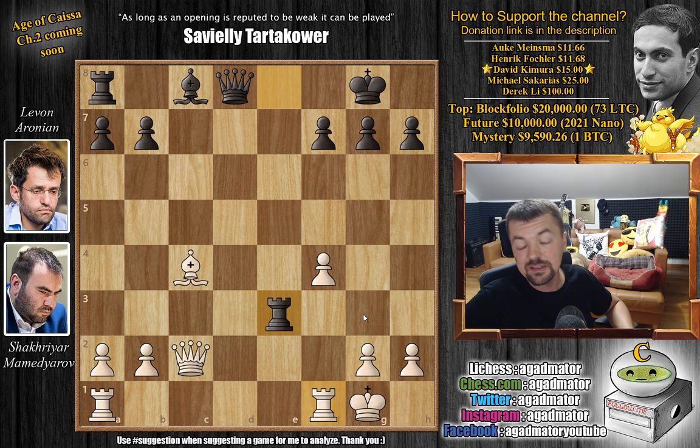White plays rook f to e1, and this is where our game takes a new turn. There is a pretty famous game between Andreykin and Carlsen from the World Blitz Championship in 2019 in Moscow that Andreykin won — he defeated Carlsen in this line where queen to f2 was played. Also there's a game between Abasov and Anand from the FIDE Grand Swiss in 2019 where also queen to f2 was played. So queen to f2 is the known move. Rook f to e1, on the other hand, is a new move — as of move 18, we have a completely new game.